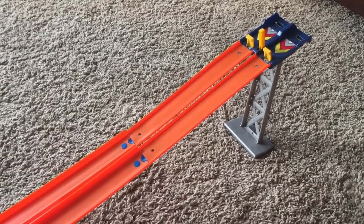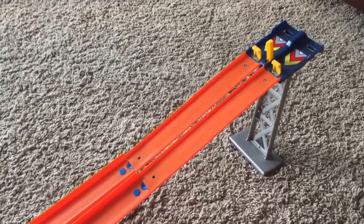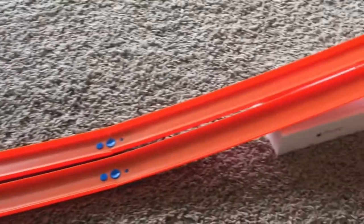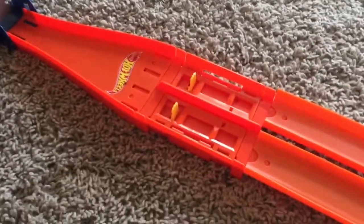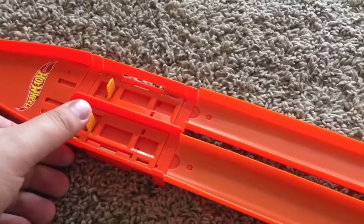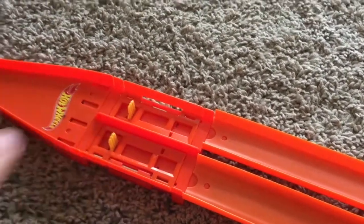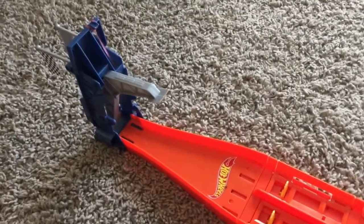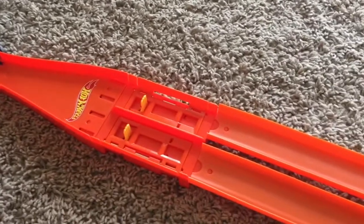We're doing some Hot Wheels again — downhill racing. You can see we've got a fair start, just a couple of straights, a little box to prop it together, and down to the finish line. There's an elimination step: as soon as one car touches it, the other will launch off the track, and only one will go through the finish and trigger the flags.